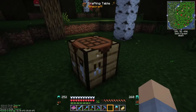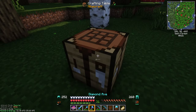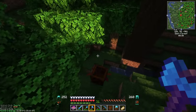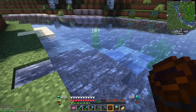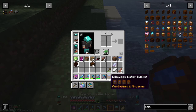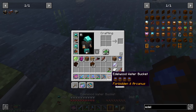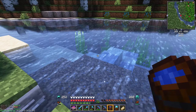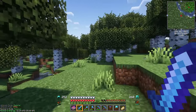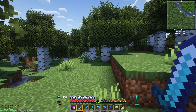Let's make one more Edelwood bucket and see how it's good for getting multiple buckets of water. With an Edelwood bucket we can grab multiple buckets of water - we've now got four buckets of water. The next thing we need to find is a Nipah plant. Nipah plants are found on those floating islands if you've seen those around. Let's go find one.